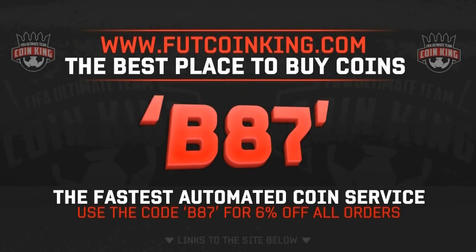If you want to get some awesome teams and guaranteed class players, make sure you go and check out footcoinking.com — their link is down below. If you use discount code B87 you get an extra 6% off your total order.